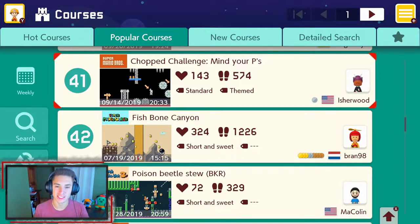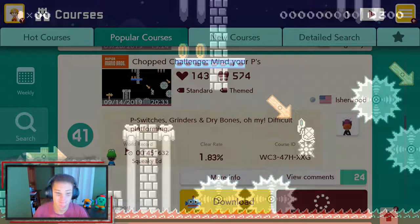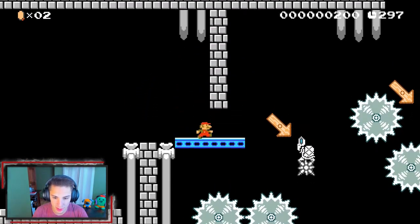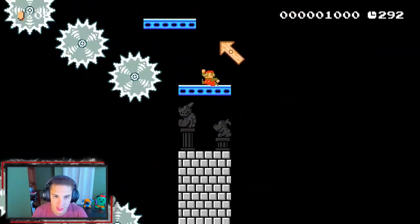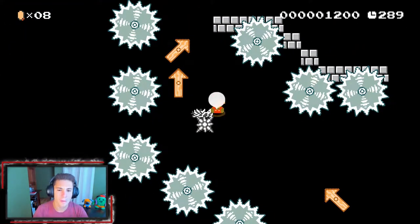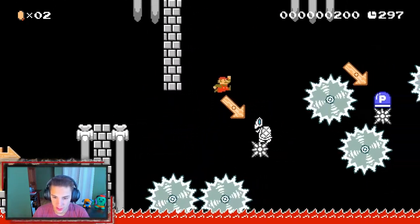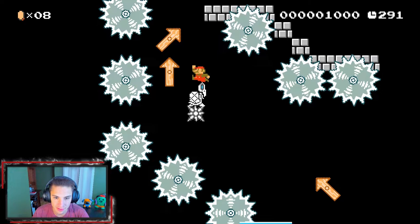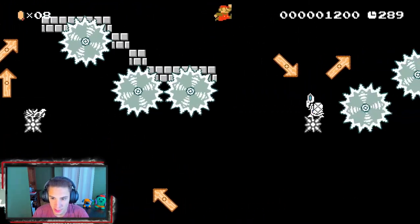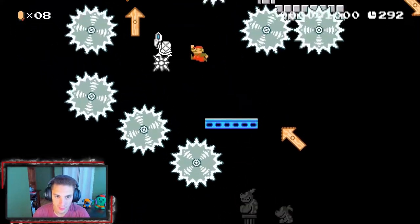The next course we'll be tackling is Chop Challenge: Mind Your Peas. There are P-switches, grinders, and dry bones — it's a difficult platformer. It's not a speed run, just a platformer. Beautiful P-switch hop right there! These are my favorite levels in Mario games — these hard platformers that aren't kaizo levels. I just love them so much. We can make our way up here, we got dry bones.